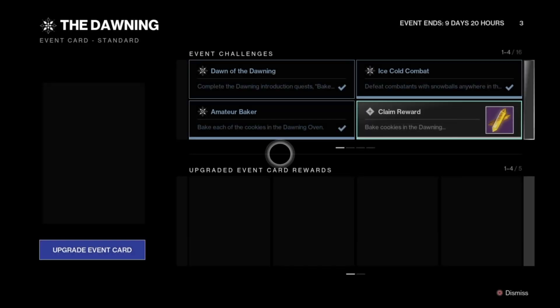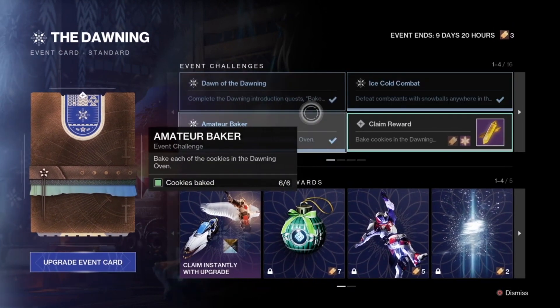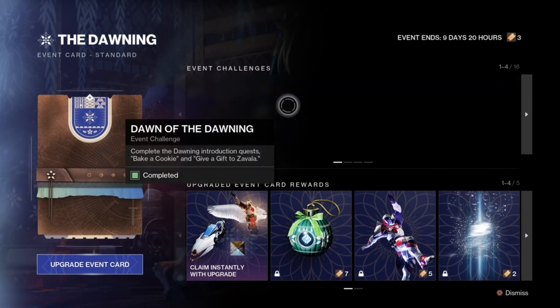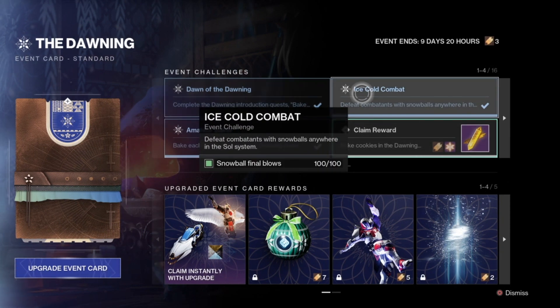There are 16 seasonal challenges for the Dawning in total. The first one is Dawn of the Dawning. This can be done immediately — all you have to do is complete the Dawning introduction quest, bake a cookie, and give a gift to Savala. By completing those two quests, you get this one done 100%.